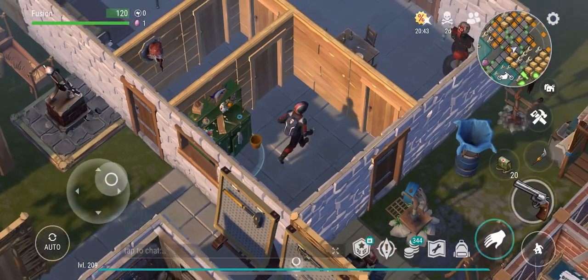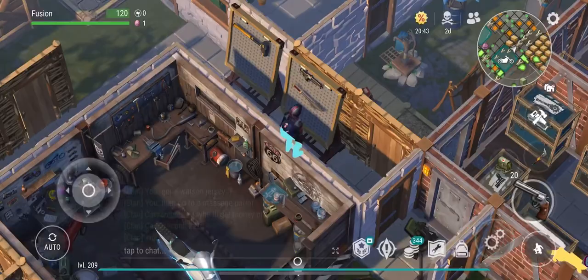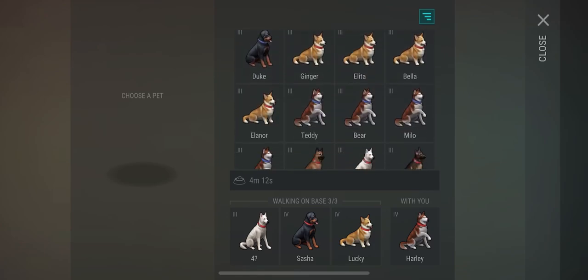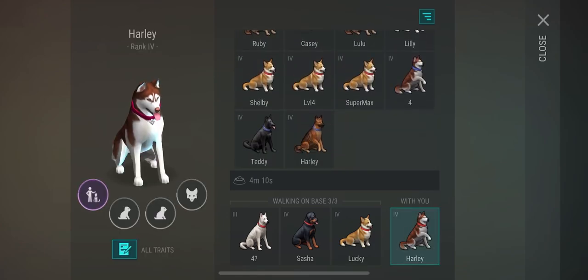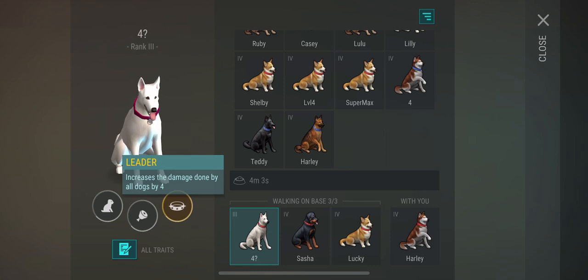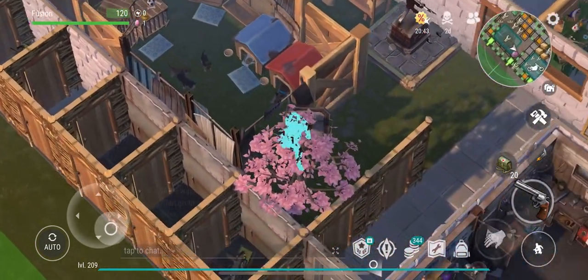Over here I've got extra furniture that I might end up putting in the trophy room — we'll see. Then over here I've got food and dogs. I've got these little stands, and here's the dog crate. It took so long to get the True Friend, but I was actually able to get a Husky True Friend, which is honestly much more impressive. I've also got a Rottweiler in there, and a Corgi that brings me a free coin every day, so I do enjoy the dogs.